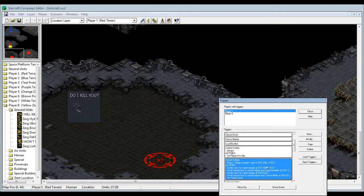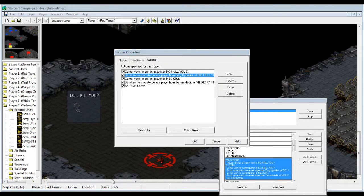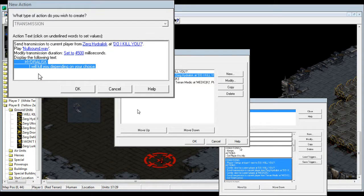Today I'm gonna go over switches. So let's go over here - I'm gonna go one by one so you can refresh your memory. Player 1 brings at least one unit to that location box to kill, then the following happens: the camera's gonna move and center view to that location box, and the hydralist will say something along the lines of 'I will kill you depending on your choice.'